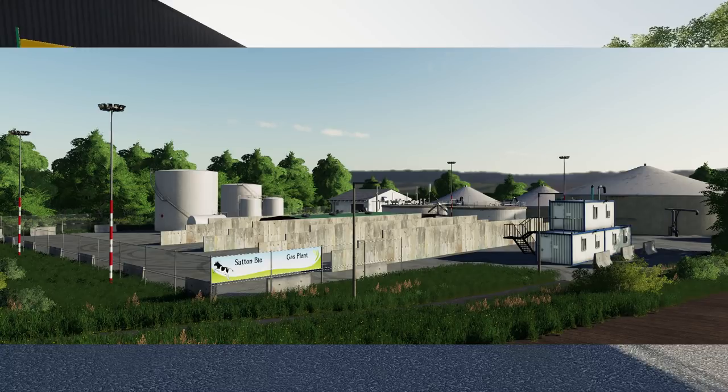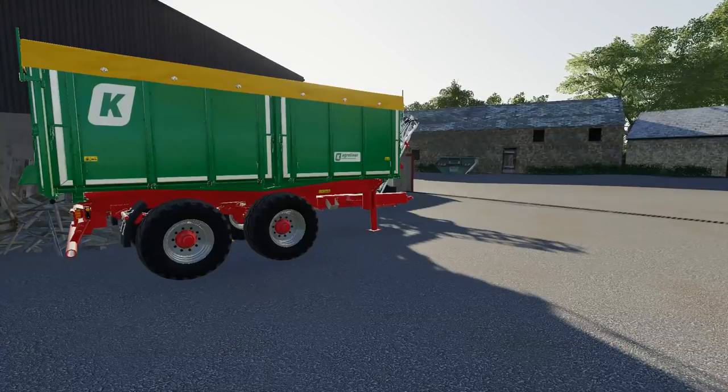The map includes a grain sale point, a BGA, one vehicle shop, a general shop, all the necessary livestock buy and sell points, multiple farms, and a lot more that we're going to get into just about now.